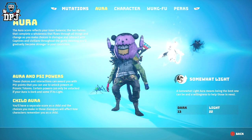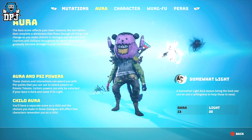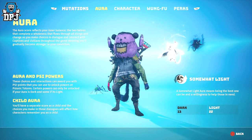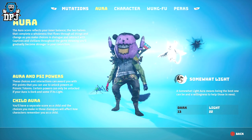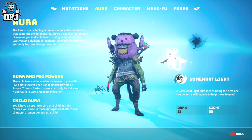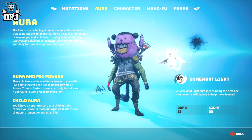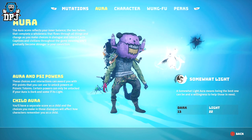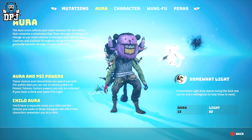You have both a good and dark side to your character, and depending on choices you make throughout the game you will level either your dark or light side up. It's a simple system which rewards you no matter the dialogue choice you make. Making good choices or helping people rewards you with light aura, while making bad choices, not helping certain folks, or killing smaller creatures you catch instead of keeping them rewards you with dark aura. Both light and dark auras can be built up.